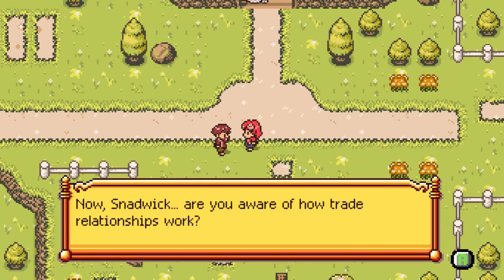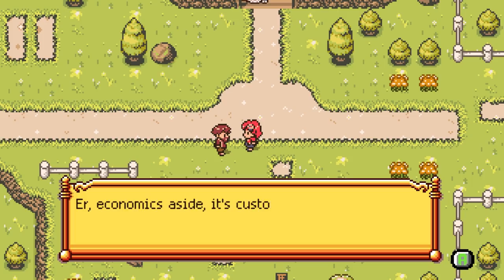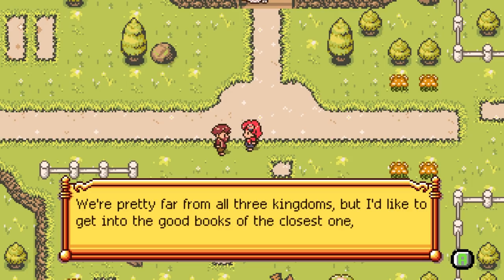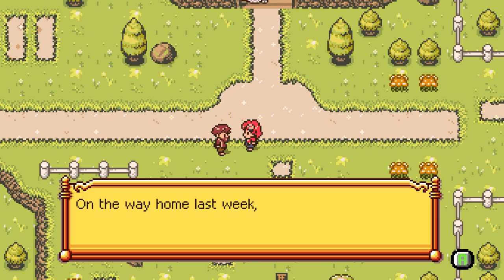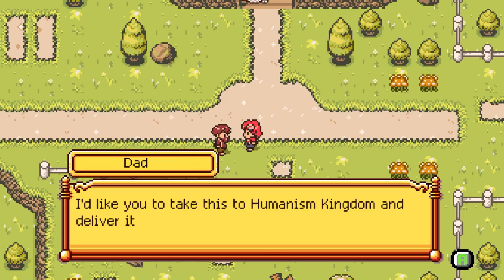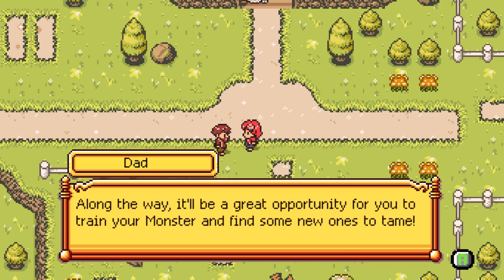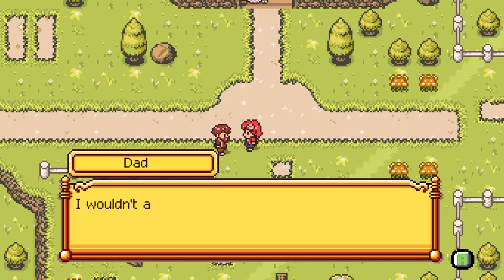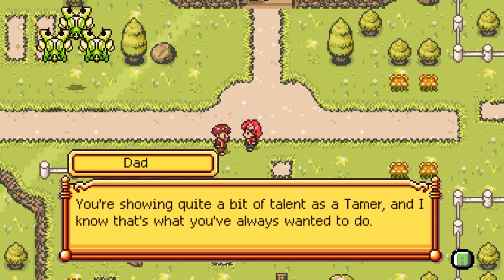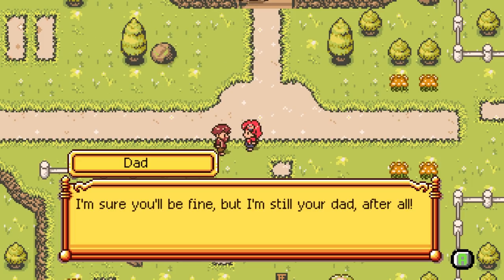Wow, that monster's already getting tougher. Now Snadwick, are you aware of how trade relationships work? We have to maintain a good standing with other towns to get access to things we need - food, oil, that sort of thing. Economics aside, it's customary to give gifts to the king to show goodwill. We're pretty far from all three kingdoms, but I'd like to get into the good books with the closest one. I'd like you to be the one to deliver the gift. I stopped in with an old friend of mine - he's a fisherman, and he offered me a beautiful pearl he found way out at sea. I'd like you to take this to Humanism Kingdom and deliver it directly to King Tenna. Along the way, it'll be a great opportunity for you to train your monster and find some new ones to tame. Take this island map and a few more packs for the road. Got five normal packs.